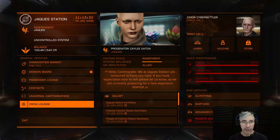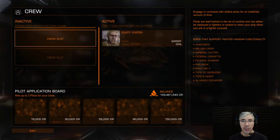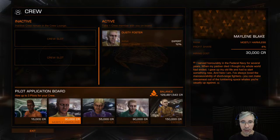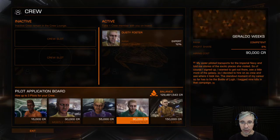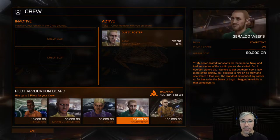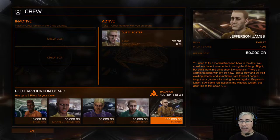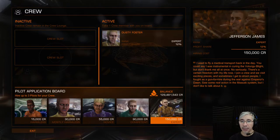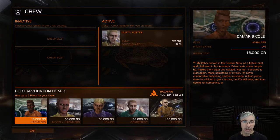If you want to hire an NPC crew, you can go to the crew lounge. Here you can see that I have an active NPC crew member, Dusty Foster. At the bottom you can select someone to hire — they have different ranks going from Harmless to Expert. The price shown is an upfront payment you make when you hire them, and after that they earn a percentage of your profits. The upfront payment and the percentage depend on the rank, so an Expert crew earns more than, say, a Harmless or Rookie crew.